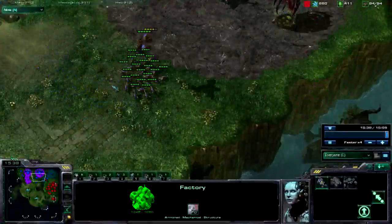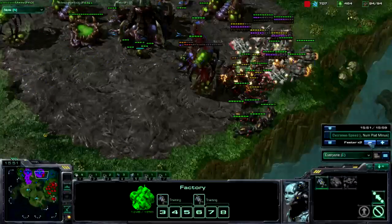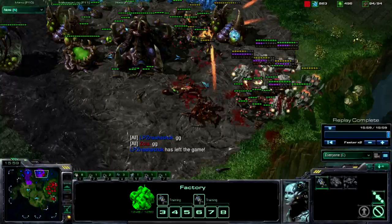He doesn't have very many Banelings. Here comes the drop — going to Stim. At this point I have such a huge force that he GGs and I win. So that's how to use this Hellion Marauder build.